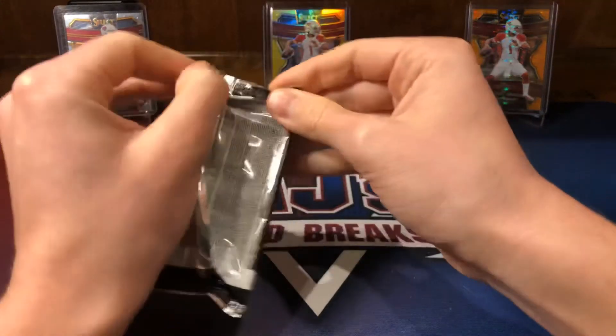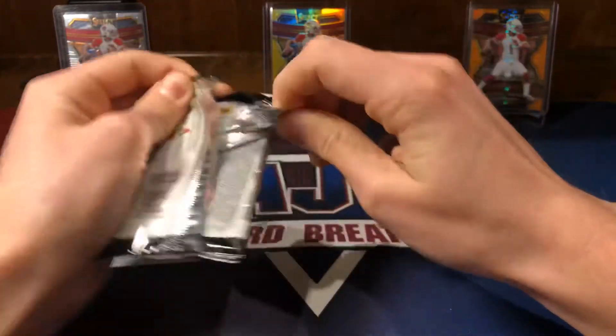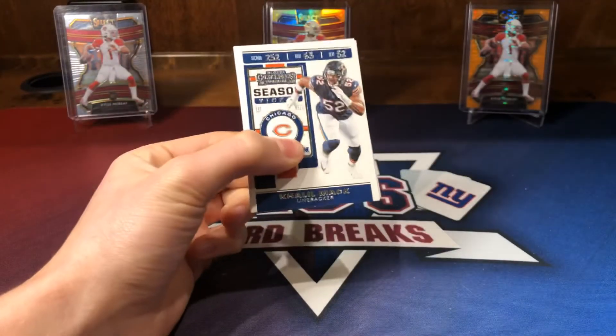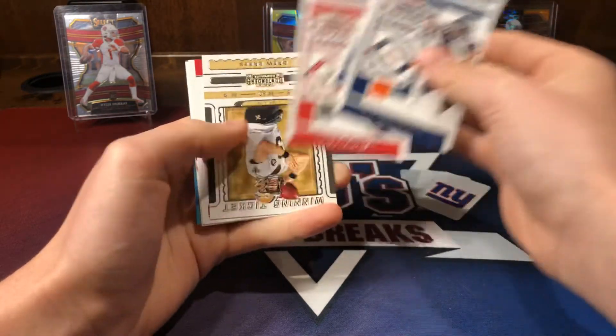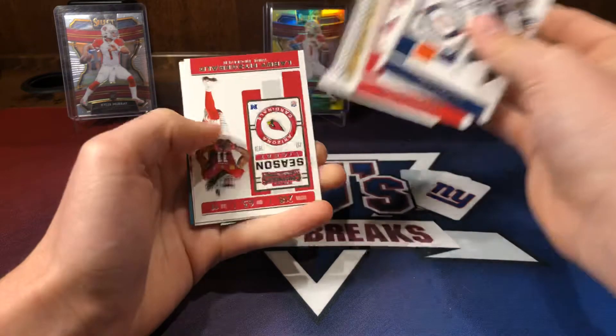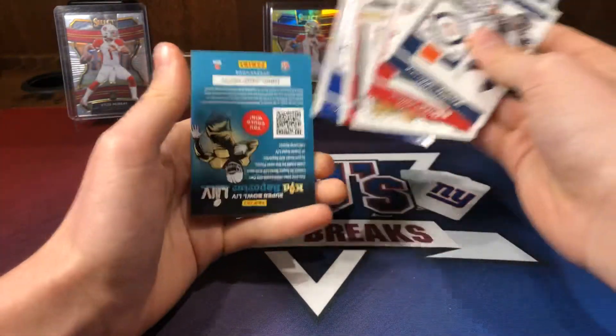Last pack — Contenders. So far hitless. We have a Khalil Mack, Derrick Henry, Julio Jones, Drew Brees, an insert of Larry Fitz, Saquon, and a Kid Reporter.